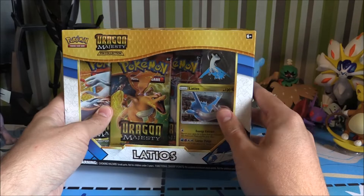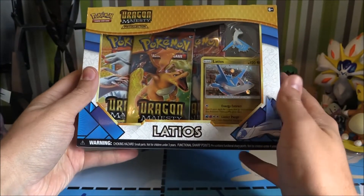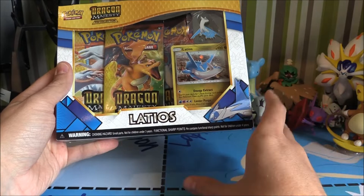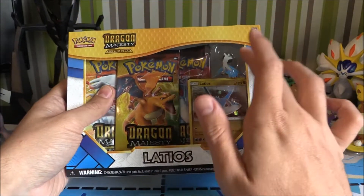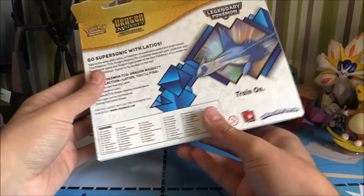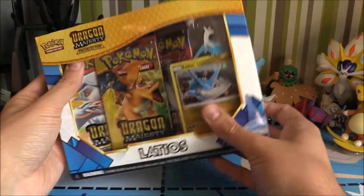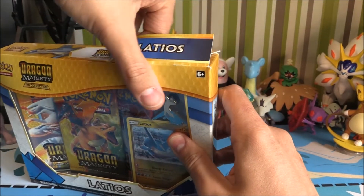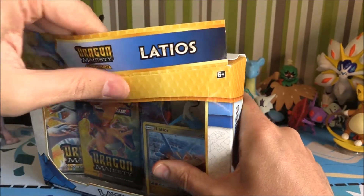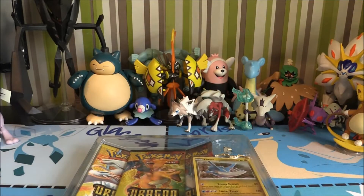It looks very interesting. I like the sort of open style here — you can see the three packs, the card, and the pin. Nice artwork as well. Latios and Latias are available in certain game stores right now where you can get a code, put it onto your DS or Ultra Sun/Ultra Moon, Sun and Moon, and retrieve either one of them depending on which version you've got. We've got all the Legendaries in the background, which is pretty nice. Let's open this up — I'm just going to take it from the top and hopefully get this open neatly.